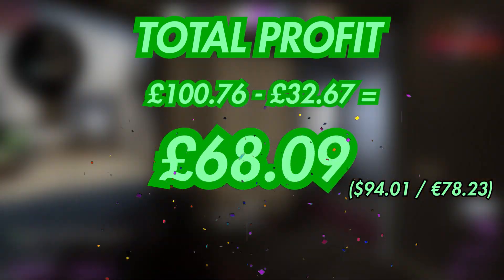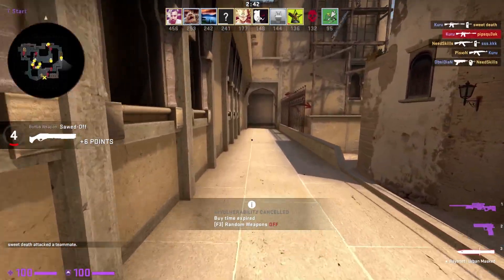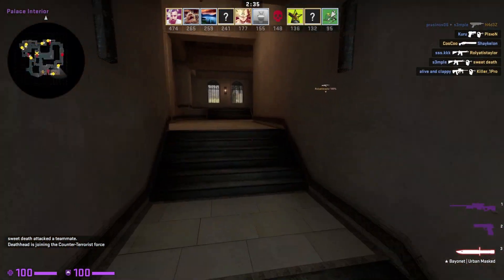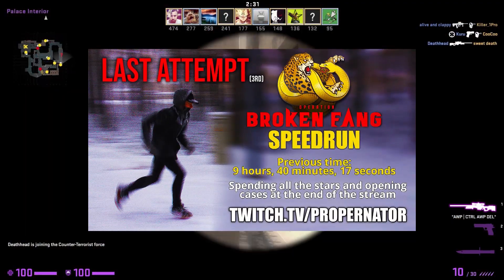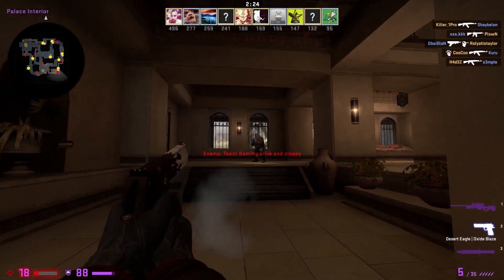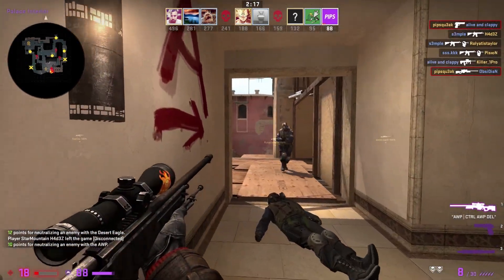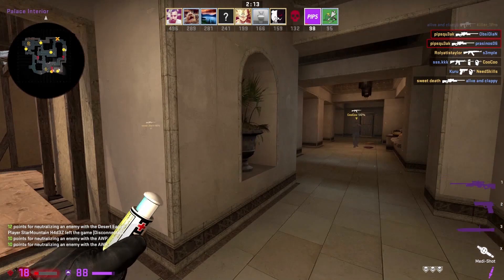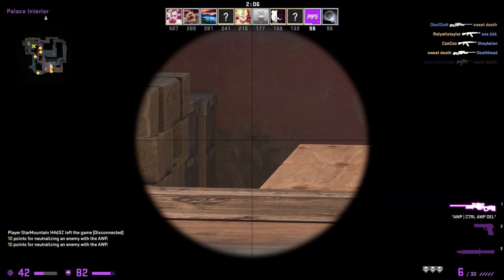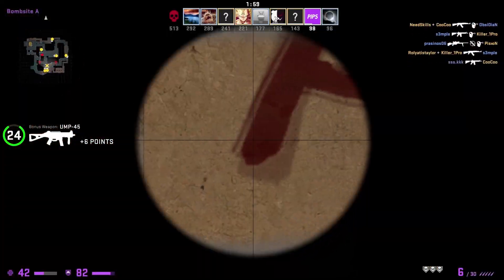Adding the £3.51 profit from my main account gives an overall profit of £71.60 — what a return for just playing the game. But looking at only the profit misses a big part of it: I had to grind the game to earn those stars. To estimate how long it took, I'll use Proponator's estimate of just under 10 hours per pass, so 10 hours times four accounts is roughly 40 hours overall. Taking the total revenue from all accounts — £100.76 from the three alts plus £15.30 from my main — gives £116.06 total. Divide that by 40 hours and we get an hourly rate of just under £3 an hour.